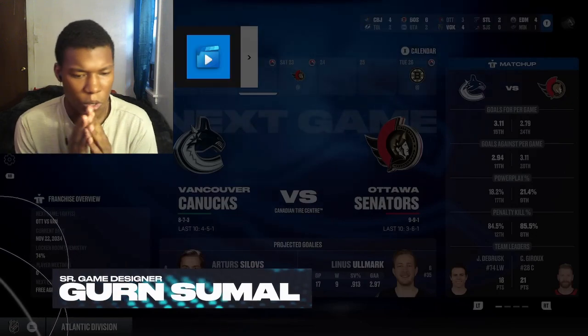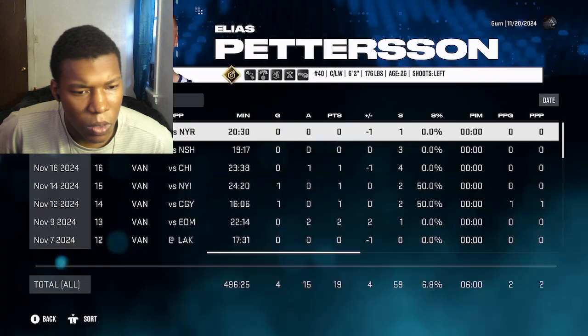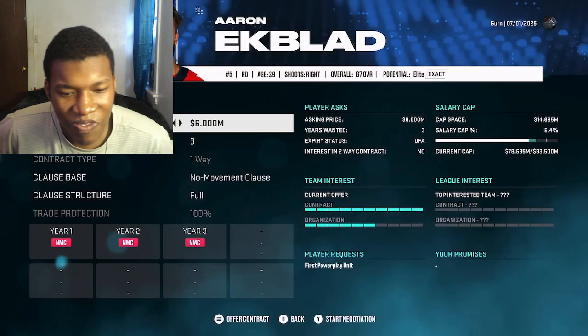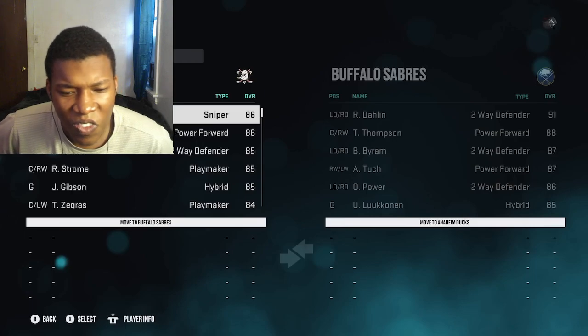We're going to talk to you about franchise mode. So there's a few new things going into franchise mode: a brand new streamlined hub, box scores, game logs, and split stats, contract clauses and CBA updates, revamped player and coach conversations, and some community requested tuning changes.